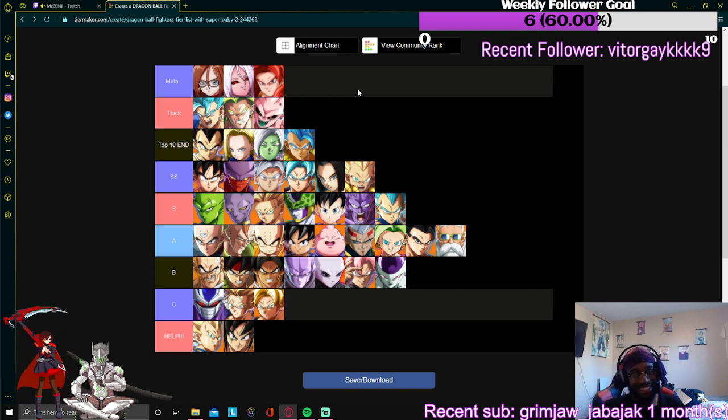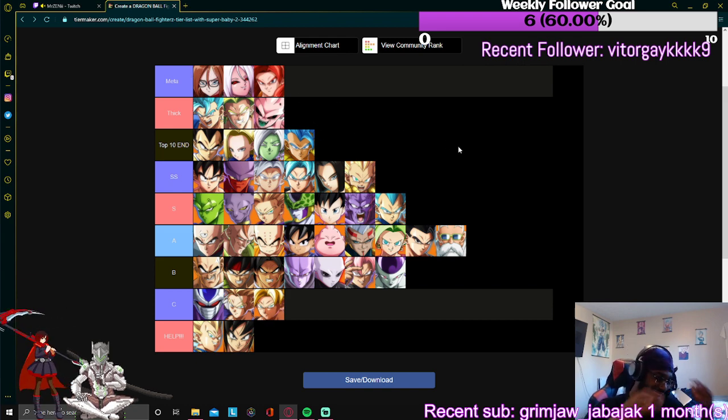Broly — this man used to be the best zoner until Lab Coat came out. He's still the best zoner second to her. He can TOD with Lab Coat off a light grab. His optimal from 236H kick is a bar and a half positive. Vegeto's is similar — it's like with Goku Blue: you give up that meter for mix before the combo even starts, but Vegeto is getting the meter back from the combo itself. Vegeto is cracked.